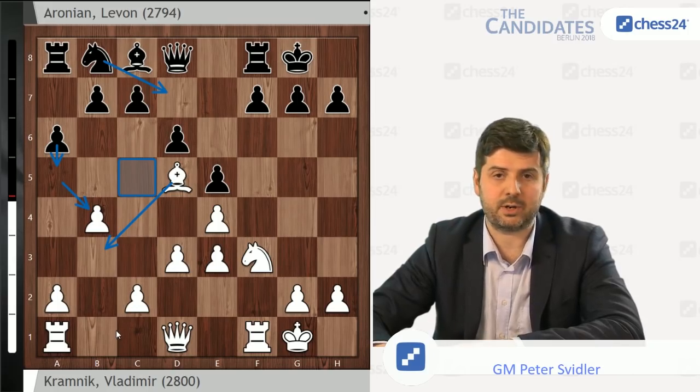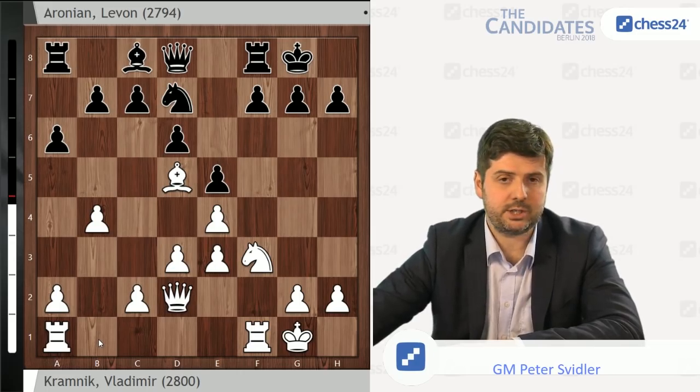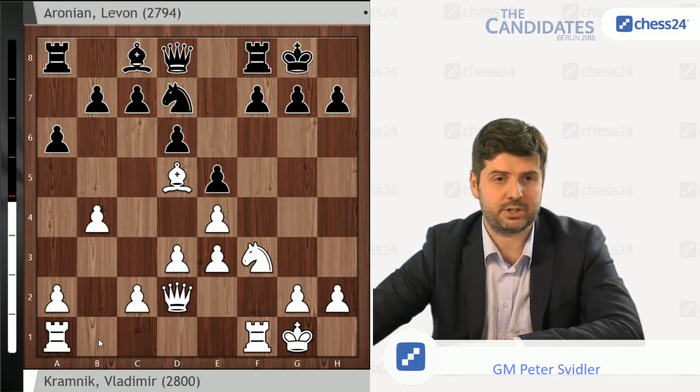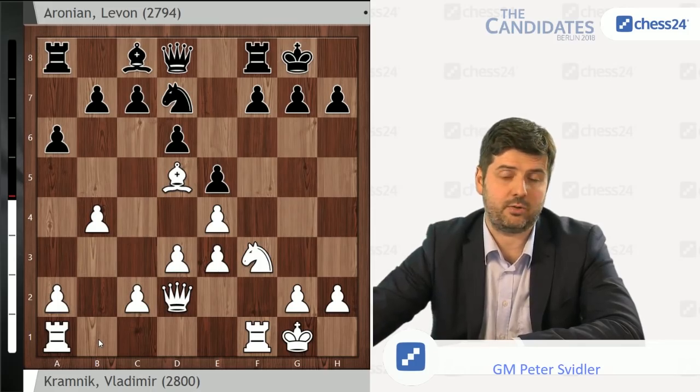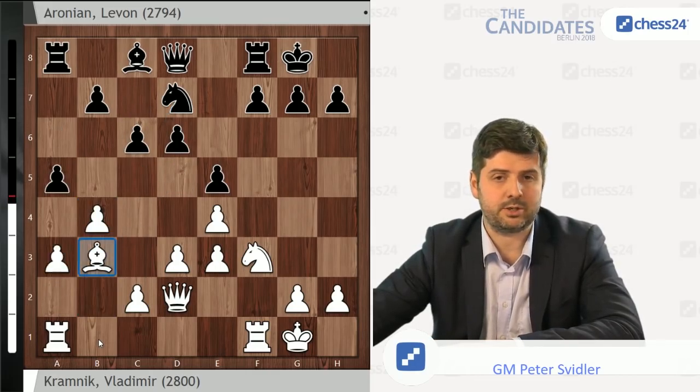So it's definitely sharper and less balanced than a4. Nd7, Qd2 — a quiet move which I did not really understand at the time, because I thought it would be difficult for White to get any kind of play apart from the Qe1, Nh4 plans I already mentioned. But Vladimir, for the time being, is making sort of quiet stabilizing moves. Nf6, h3.